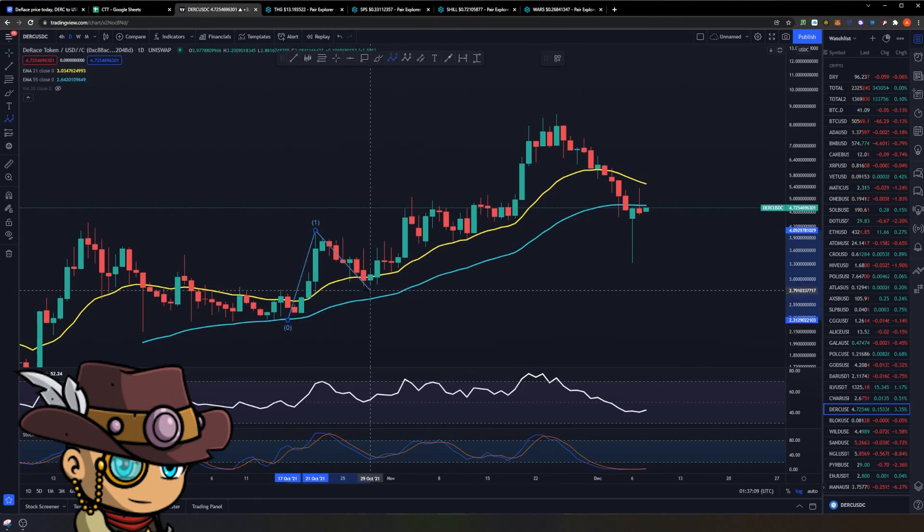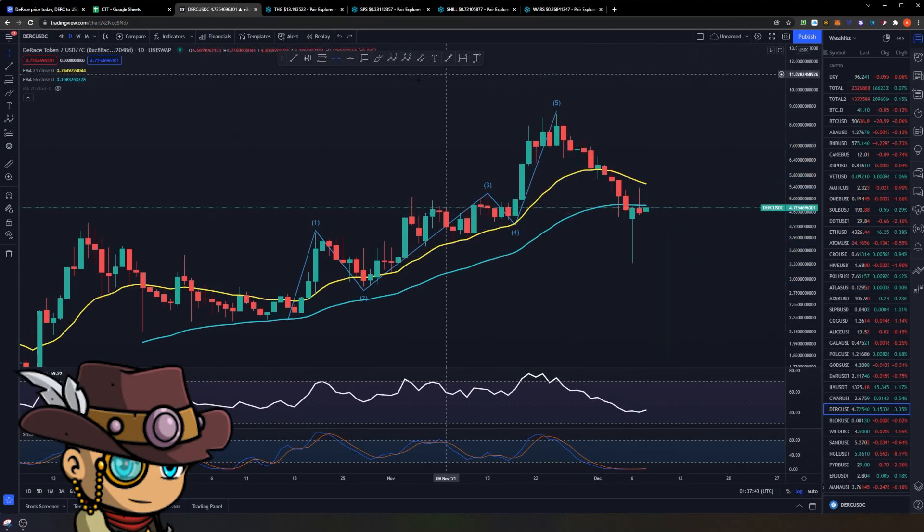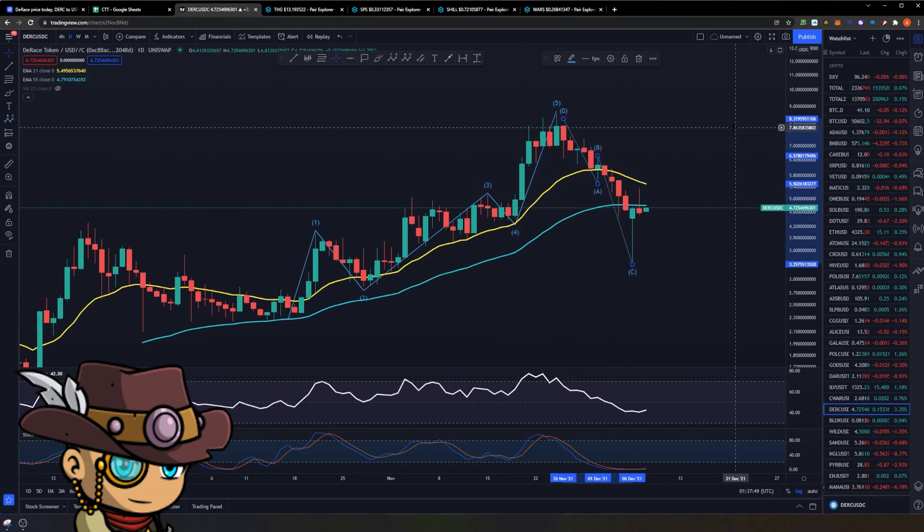This is your wave one right here, wave two, somewhere here would be your wave three, then you have your wave four right here and wave five. The tricky part about D-Race is because of the recent crash, it's actually very hard to read whether or not this is an A wave, this is a B, and we are still left with a C wave. Another option is this may be the A wave right here, the B wave may be a temporary relief rally, and this is the C wave.